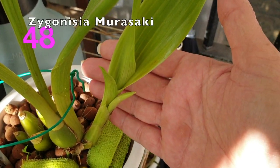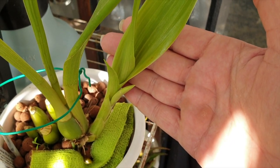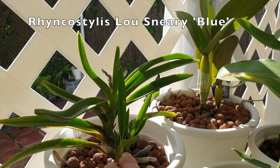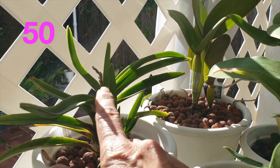Zygonisium Murasaki — finally a spike! Finally a spike! The second piece that we cut off earlier this season of the Rinko Stylus Loose Neary Blue also has a spike.